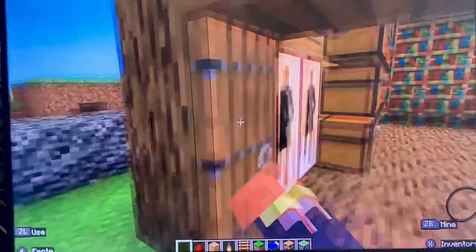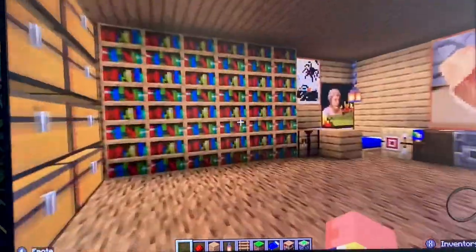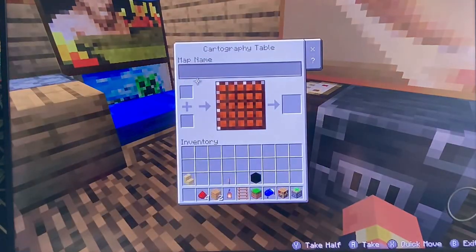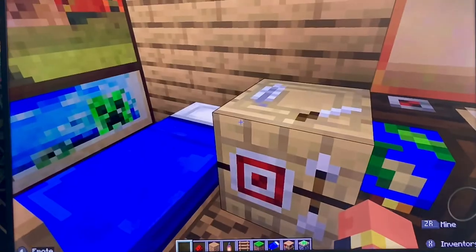So let me show you what my house looks like now. I've got some nice paintings here — I've got a lot of nice paintings. I've got a glass furnace — I forgot what it's called — and a crafting table.